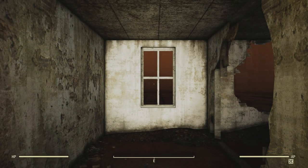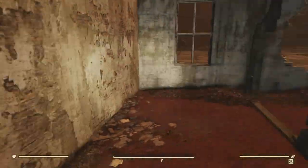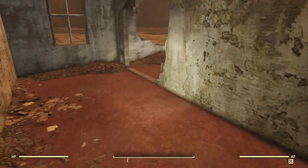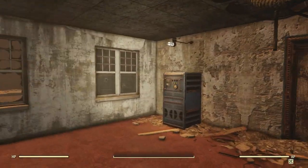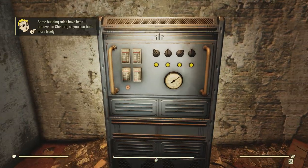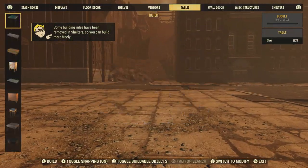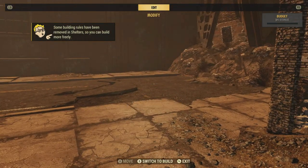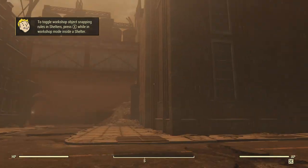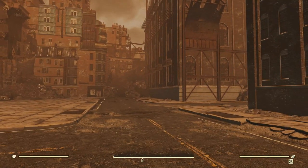Alright, so here's the spawn point for first entering the shelter. We spawn right here outside of this door. A little detail going on in here. There's a shelter's control panel. This is the way you can build while being in here. And oh my gosh, look at this. This is insane. It's like we have our own personal neighborhood now.